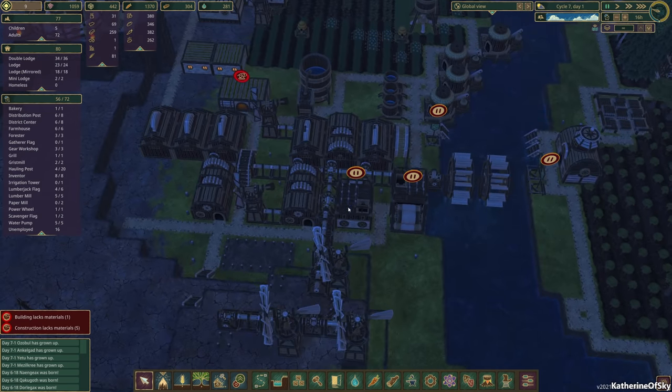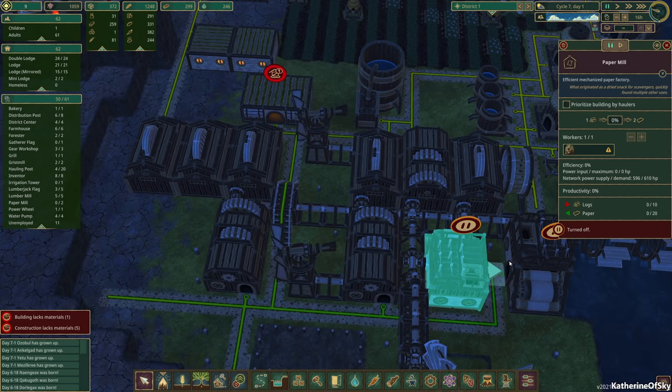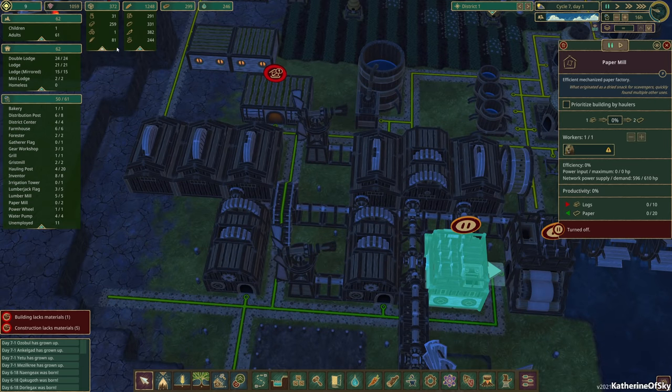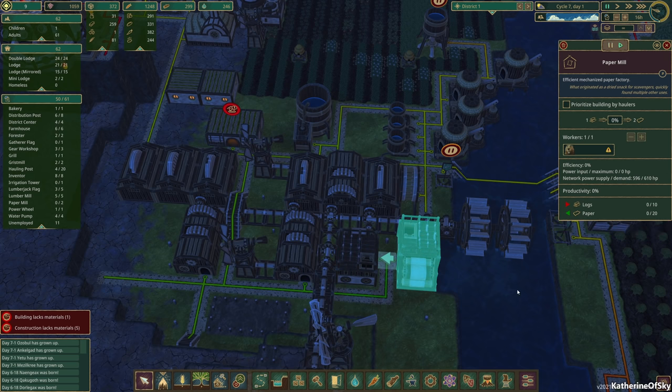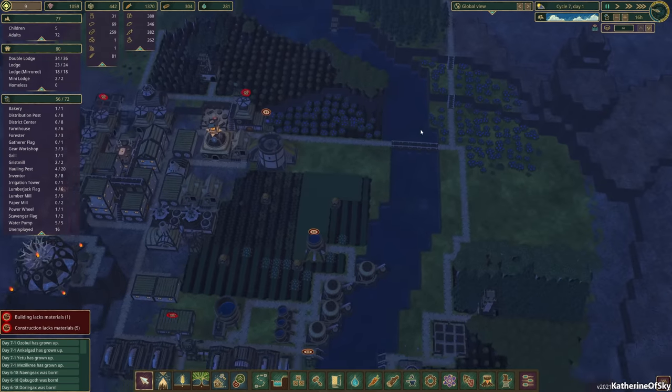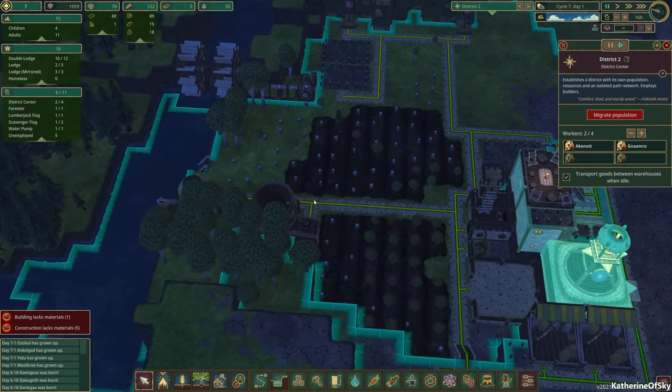So what do we need here? This is our paper mill. It looks like we don't need any more paper, or we haven't needed paper. We have 11 unemployed people — let's get those people working. We do need paper and we have plenty of logs. Let's check our other district and make sure those unemployed people are not here. We have five unemployed there, so that would be six in the other district — that's just fine.